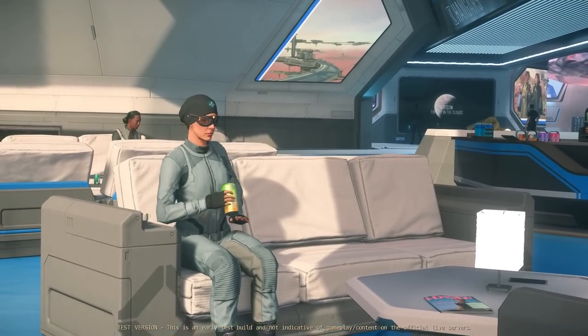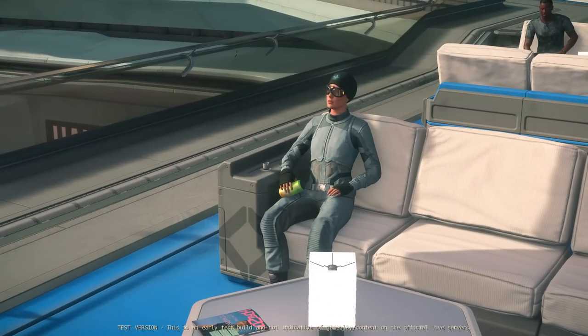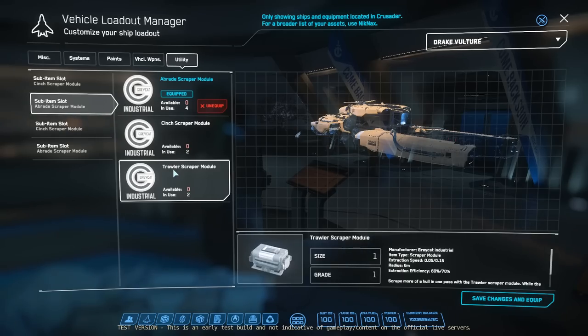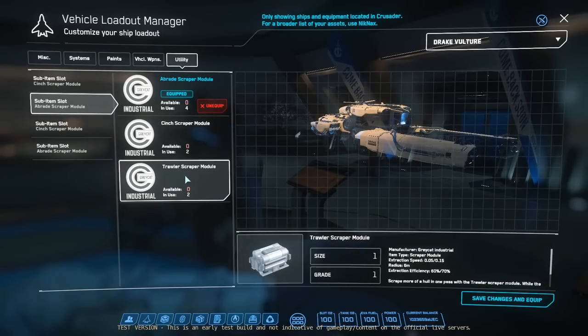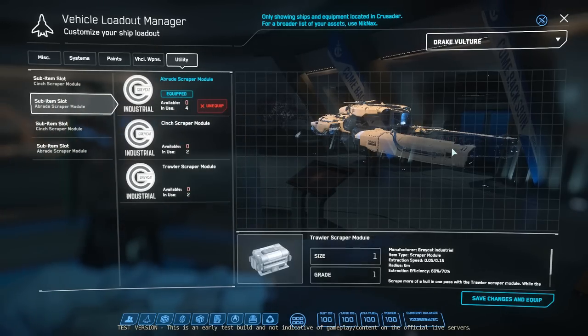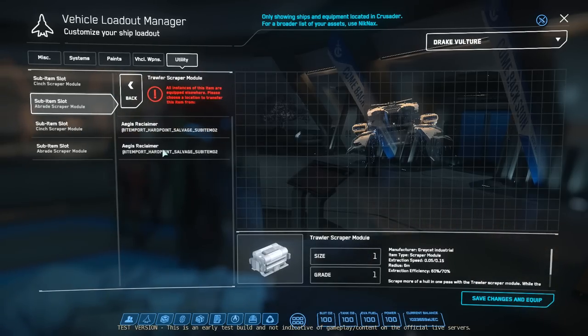So, here I was, just passing time at August Dunlop Space Port, when I had a thought: what if we took the salvage modules off the Reclaimer and instead fitted them to the much smaller Vulture? Can this even be done? At first, I assumed they would just be incompatible, like they must be different sizes or something. It's something we'd seen with the Prospector and the Mole in mining, but on checking the Vehicle Loadout Manager, I was in for a surprise.